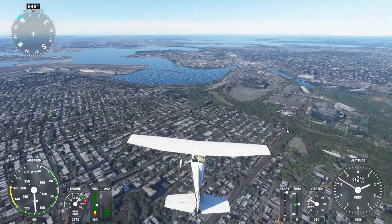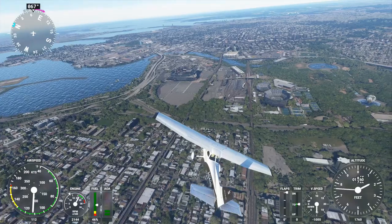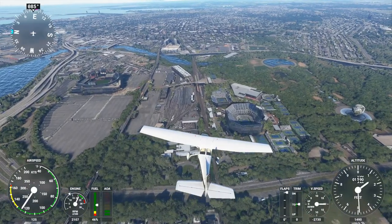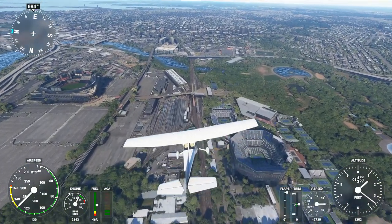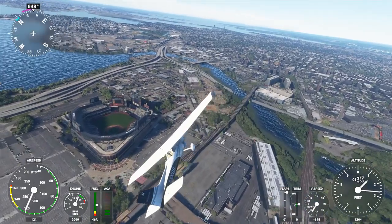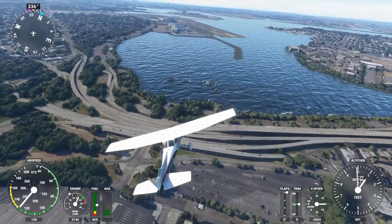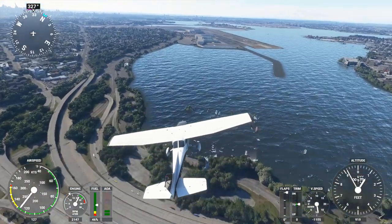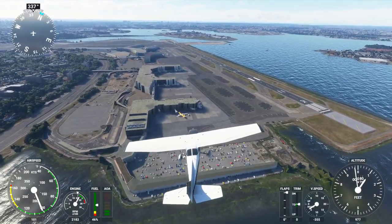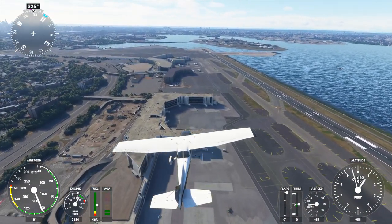I wasn't coming in with an airliner, so that experience might be a little different. Here we are — is that the Mets stadium? I want to say that but I'm not sure. And there's LaGuardia across the way. A lot of stadiums in the game currently don't look so great, but this is certainly one that more time was taken with — even logos are well represented.